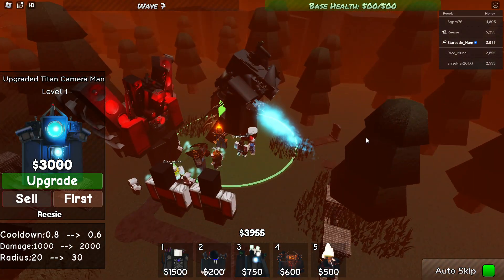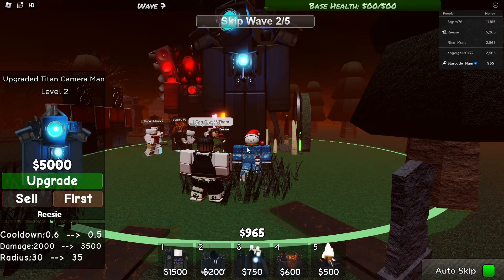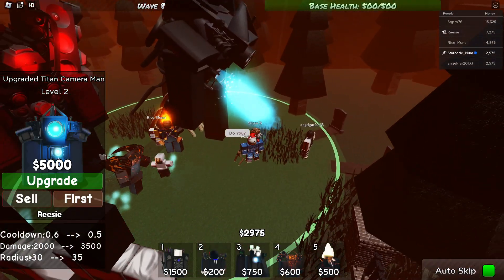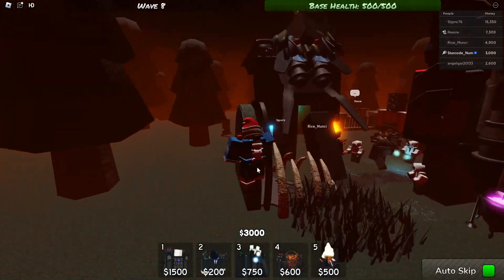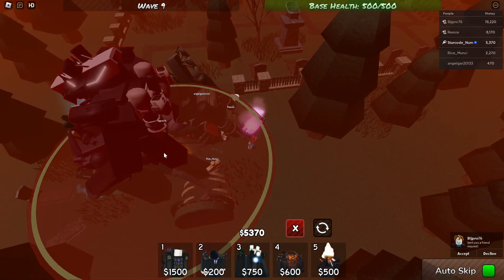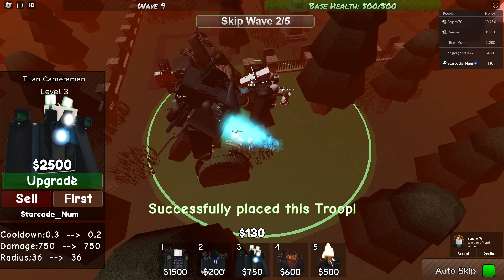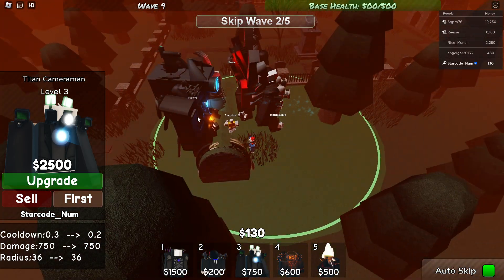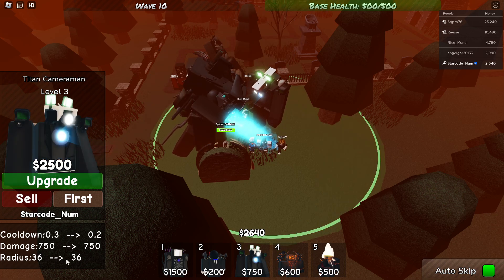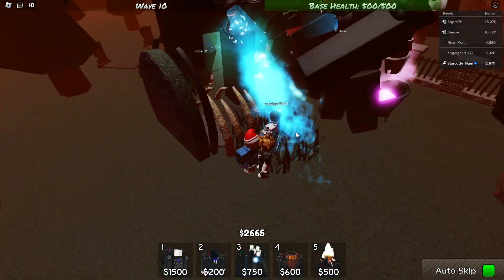Whoa, this other player's upgraded Titan Cameraman is so big! It attacks every 0.6 seconds doing 2,000 damage. I really don't think we're about to lose on this map. My own Titan Cameraman attacks every 0.3 seconds doing 750 damage, and as soon as enemies are spawning they're instantly dying.